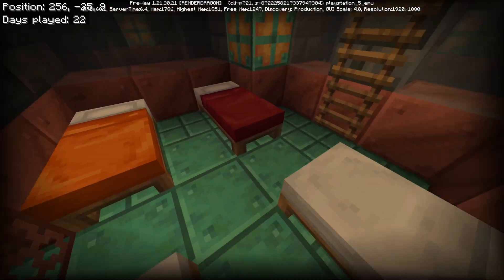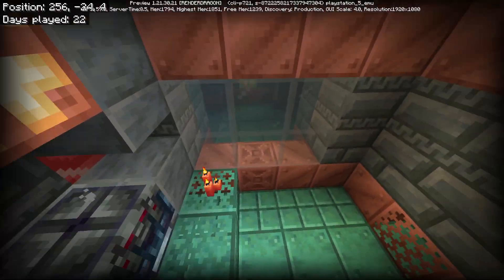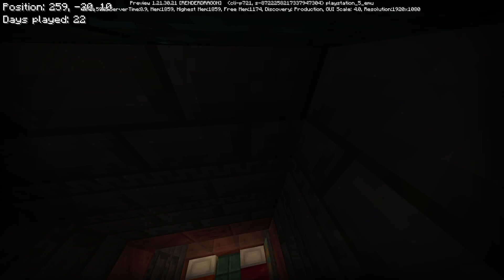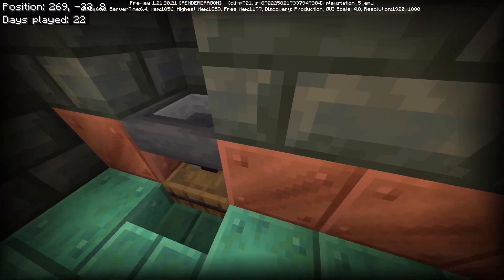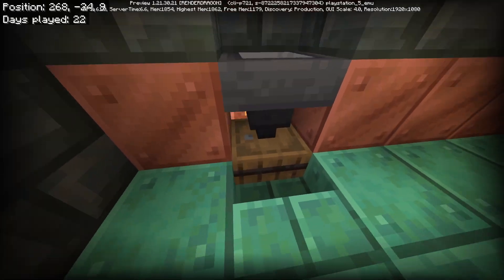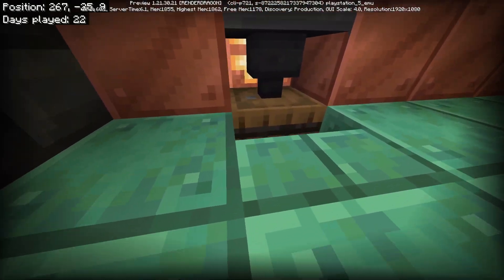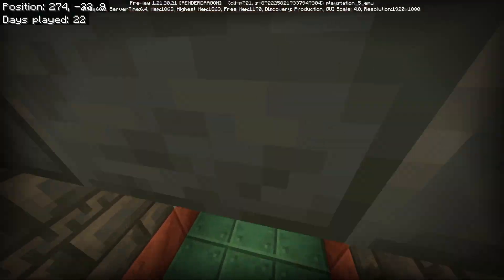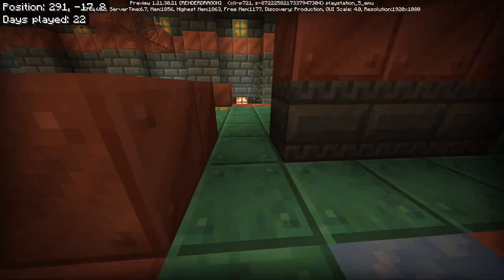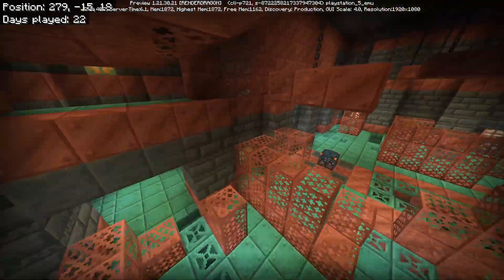This is a different room now — you can see this is one of the new variants for the Trial Chamber. As you can see, you can now place an item in a hopper here to help clear inventory. The hopper is linked to the barrel, which will put your stuff into the barrel. They also changed this room a little bit to make it a bit more compact and condensed.